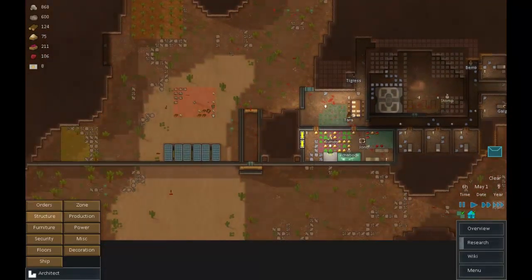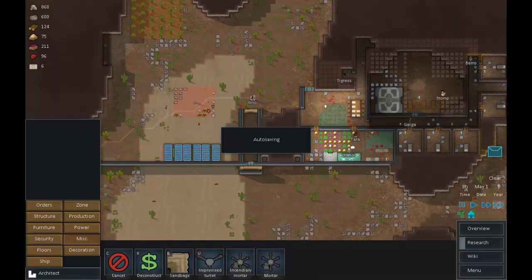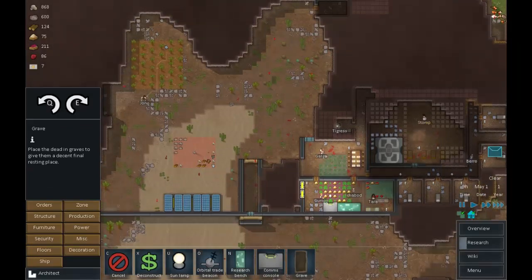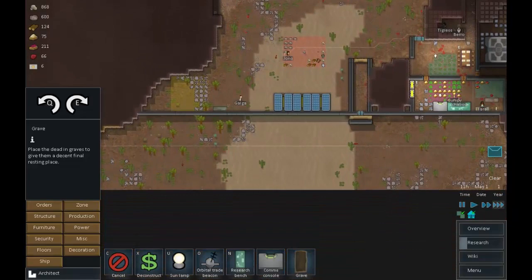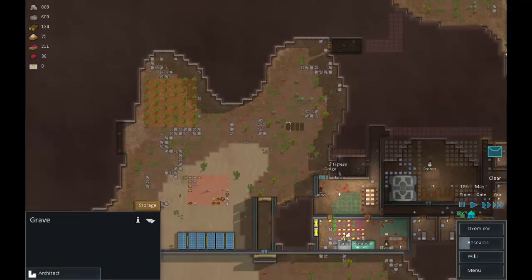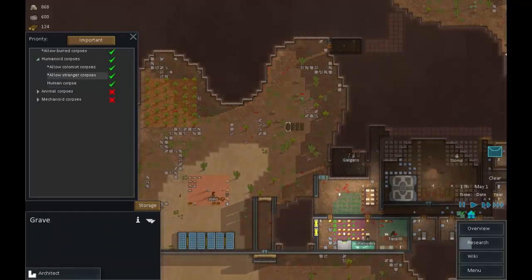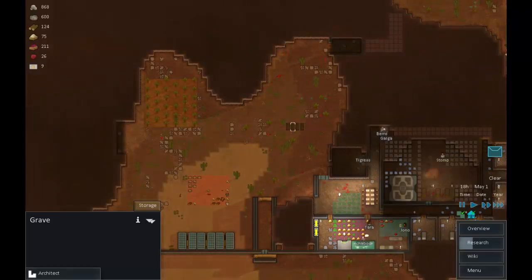Also thinking about furniture - under miscellaneous, I want to put in a few graves for later on in an area I want to make look pretty. Placing two, three, four graves. The storage here will be for human corpses but only colonists - same for the adjacent spot.